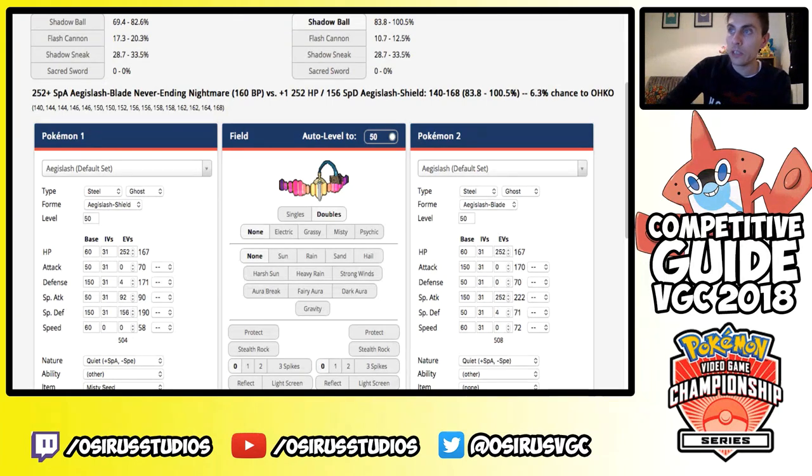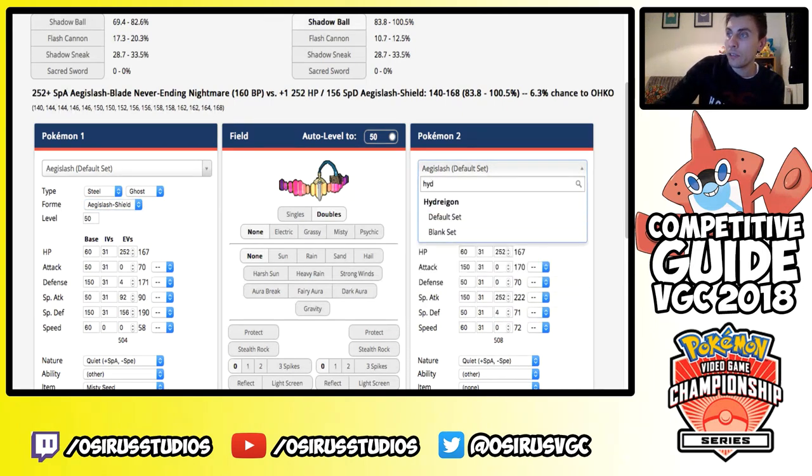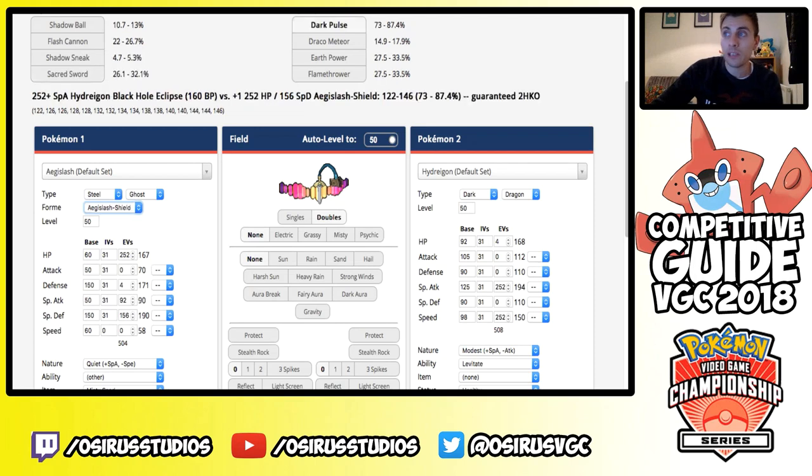With the Seed Special Defense boost, against a 252 plus-natured Aegislash in Blade Form using Never-Ending Nightmare, there's only a 6.3% chance to KO you — you almost certainly survive. Shadow Ball in return is an easy KO on the same Aegislash. The same principle applies against Hydreigon — even its Z-move is taken quite comfortably with the Special Defense boost. Sacred Sword in return does 63 to 75 percent, so with any chip damage you can potentially take down Hydreigon after tanking its Z-move. All sample sets will be linked in a Pastebin.